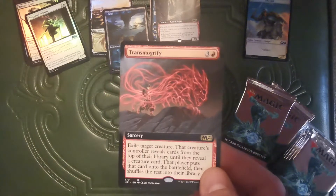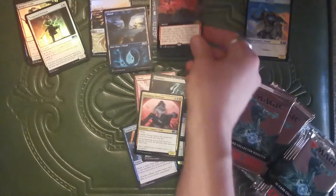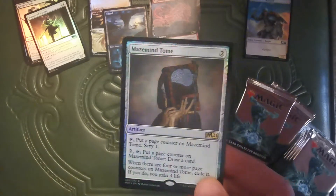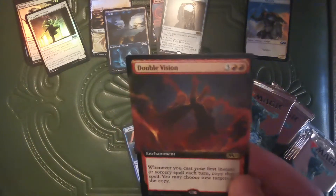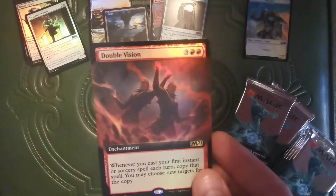This weird polymorph — wait a minute, it's red and called Transmorgraphy. Sure, whatever. You heard what I said. Maze's Mind Tome. Big Brain Memes. Extended Art Foil — Double Vision.